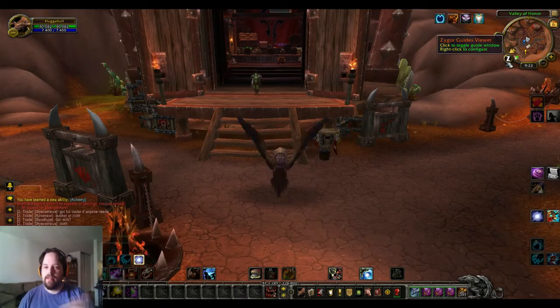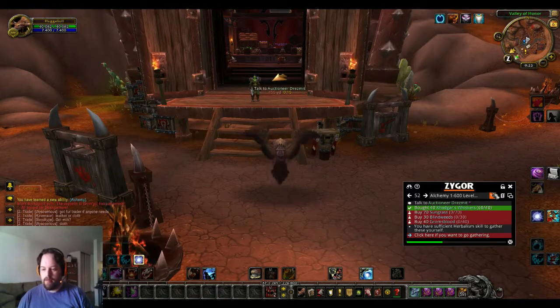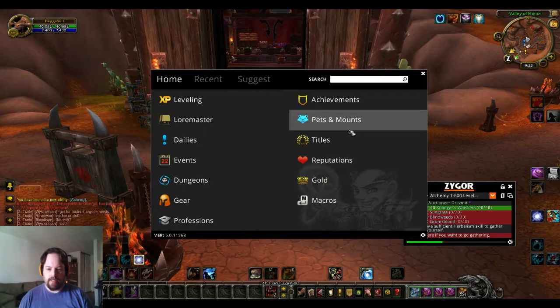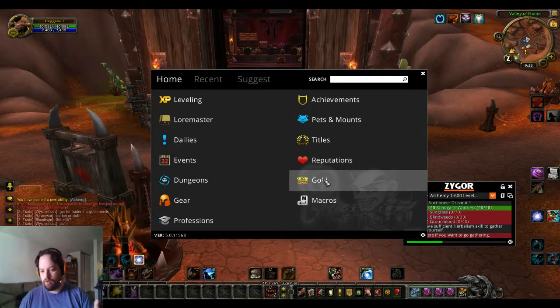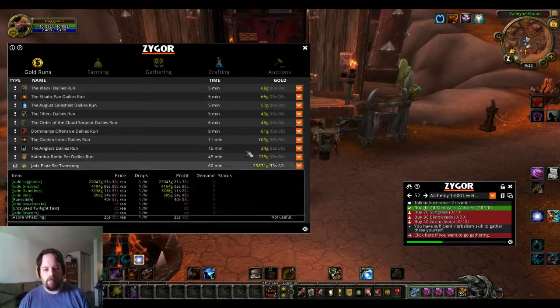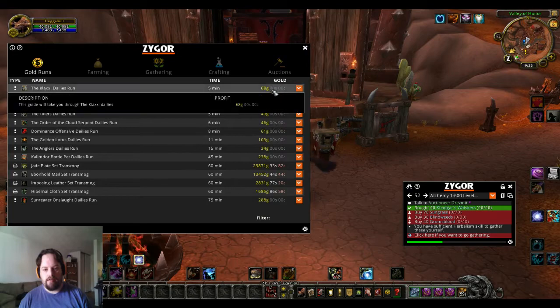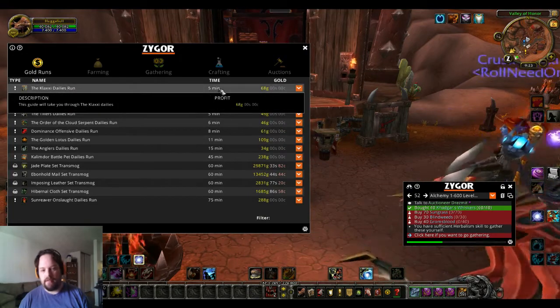I'm logged in on my Horde character. Now the gold guide doesn't matter which faction you're on — gold's gold. So right now I'm doing some alchemy skills, but let's go ahead and take a look at it. It's added a new section here called gold, so you click on that. Now they have gold runs — what you can do, how much gold it will net you, and about how long it will take you to do it. So 68 gold for five minutes of your time. It's not too bad.